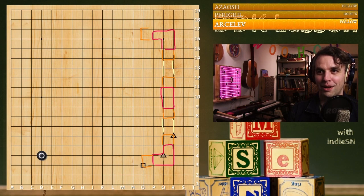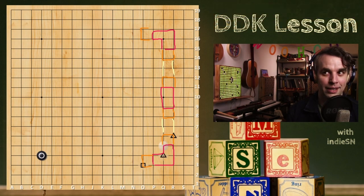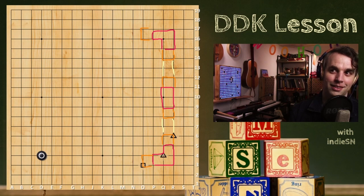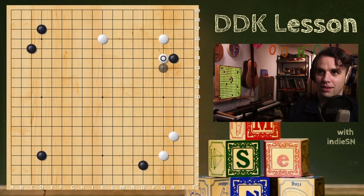Back to the diagram. In your games for the next week, focus on taking the big points in the opening, staking your claim to the high ground. Another concept I'd like you to practice is: try to take all the opening moves before you start the middle game. Save the middle game as late as you can. Pretty much stake territory around the board — don't fight just yet until you have a good surrounding area.